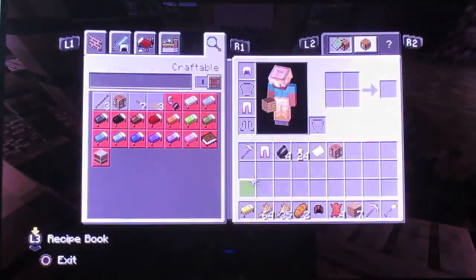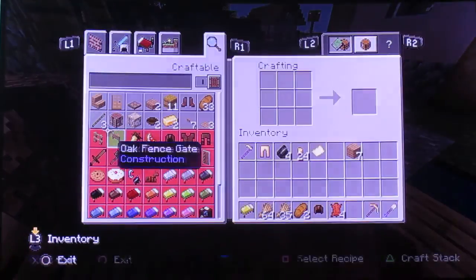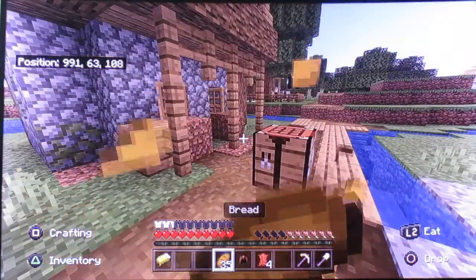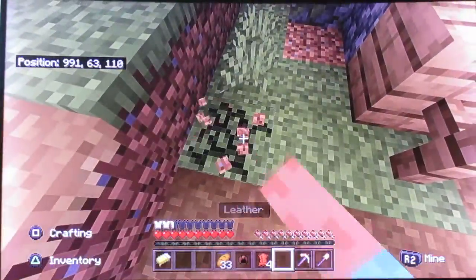I'm a decent Minecraft player, I know a lot about this game, I've beat the game before. But I've got compasses now, so we're going to get some bread, we're going to craft a sword. We don't need a stone pickaxe but we're going to dig down — oh, we've got stone here, we've got a furnace.